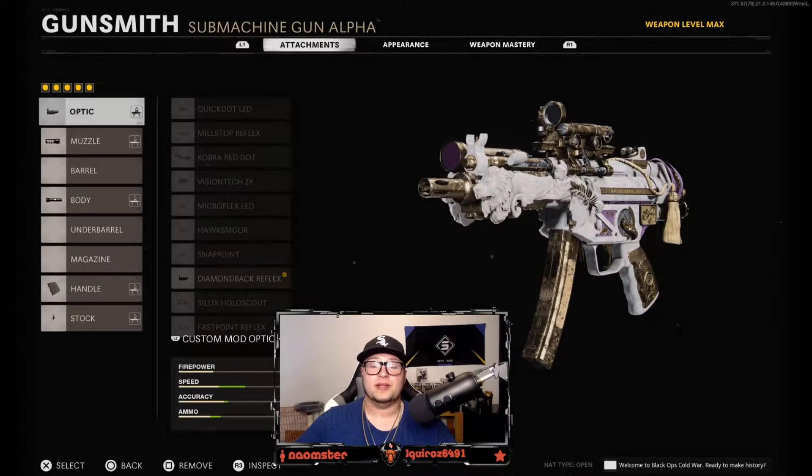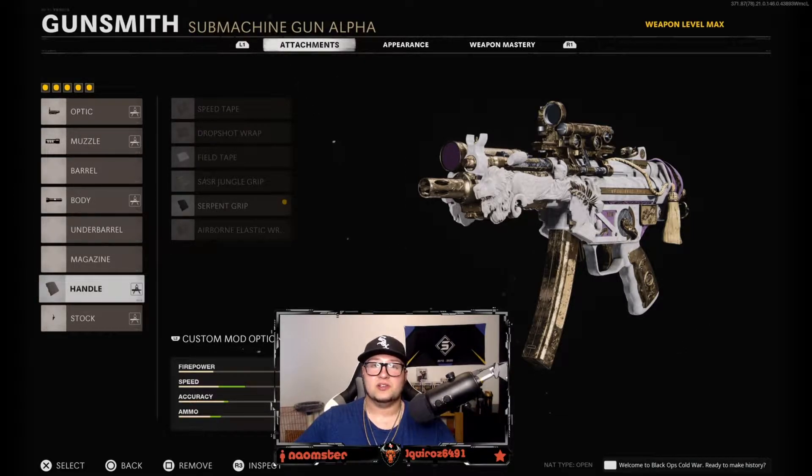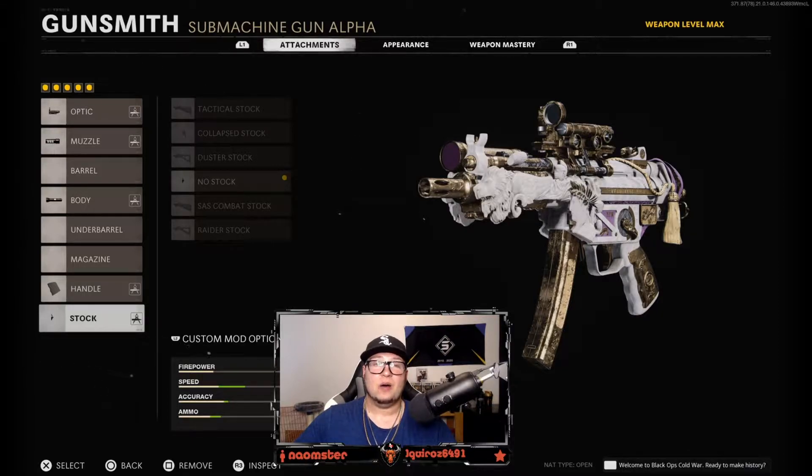On the optic is the Diamondback Reflex, on the muzzle is the Muzzle Brake 9, on the body is the Tiger Team Spotlight, on the handle is the Serpent Grip, and on the stock is the no-stock attachment. I haven't used the MP5 in a long time but using this setup it was absolutely insane and it definitely shreds.